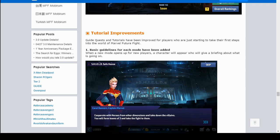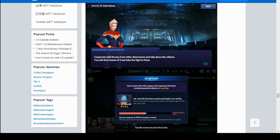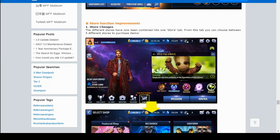Next we have tutorial improvements — basically they have better information when you do the tutorial. You can also now get short tips on how to play characters and their uniforms from the hero information tab by pressing the yellow button. For example with Ghost Rider Classic, they tell you about the Penance Stare and how it works — that's pretty useful.